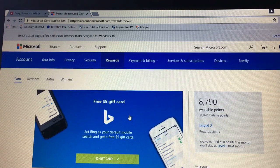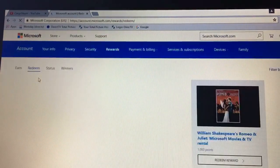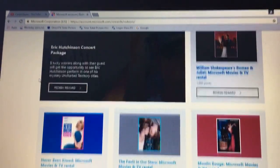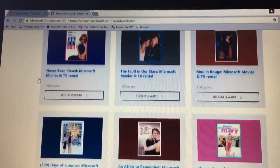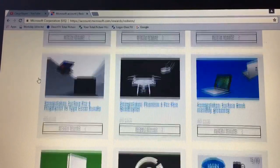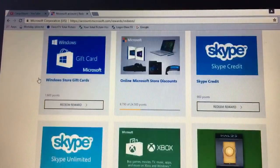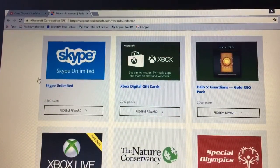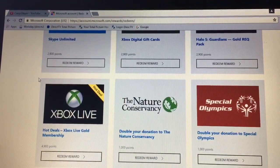I'm a level two so I get a bonus out of all the stuff. Now I'm just going to show you the things that you can actually redeem on this website — it's all legit. You can get books, movies, all this good stuff, there's sweepstakes, a drone sweepstake, Xbox One sweepstake, Microsoft gift card codes, Xbox digital gift cards, Skype, and there's the Xbox Live Gold membership.